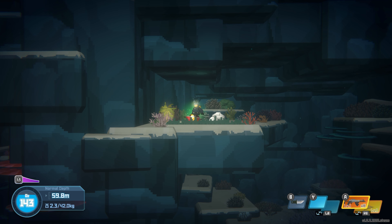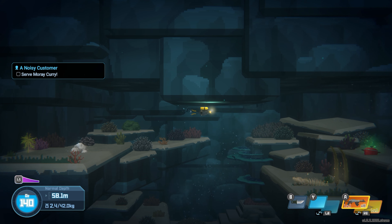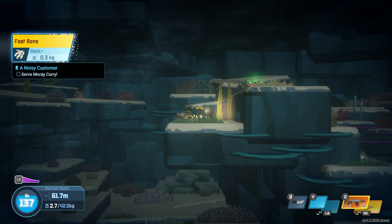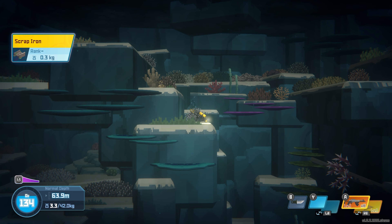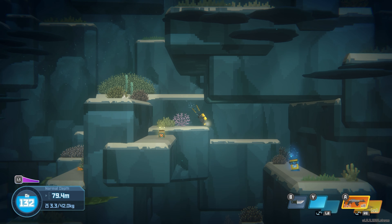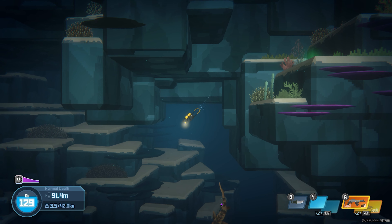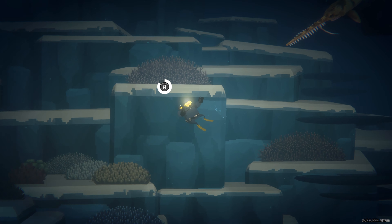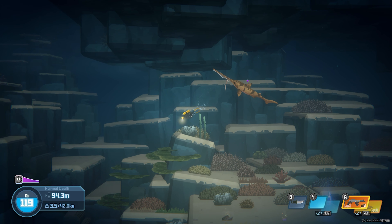That wasn't nice! Further down we got some spikes which means there's probably a current there - good spot, well done Dave. We'll sneak around here, there's another current blowing in. Another crock pot - not what I'm really looking for but we can take the sesame oil. There's a fossil there as well which is actually part of one of our fetch-and-return quests so we'll grab that. There's a foot bone and another crock pot - a lot of these down here tonight. I've just got to find an eel.